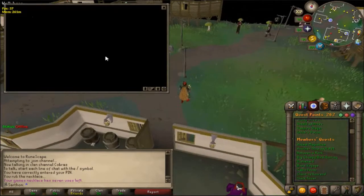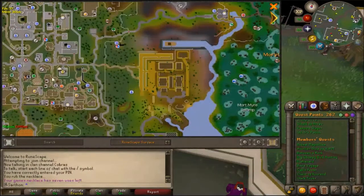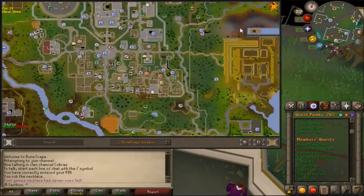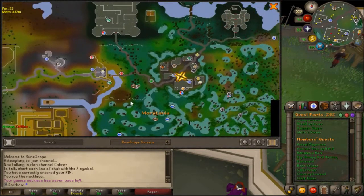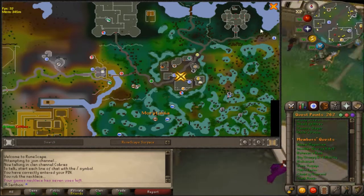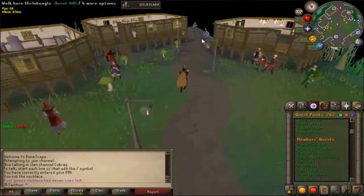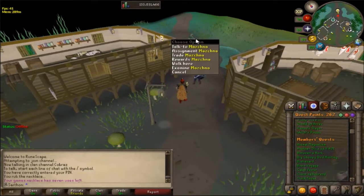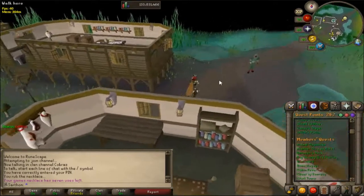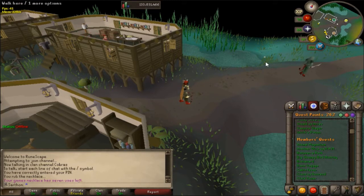Priest in Peril is a novice quest and it unlocks the Morytania section of RuneScape. Go to Varrock and run east, start the quest Priest in Peril, and you'll be able to access the Canifis location. This Slayer master requires level 20 combat. His name is Mazchna, and he will give you assignments based on your Slayer level and combat level.